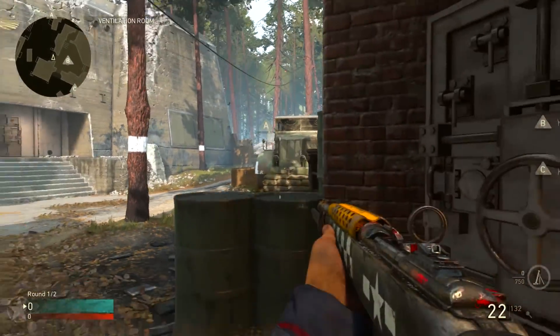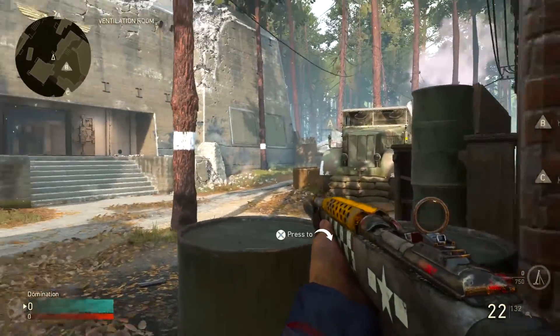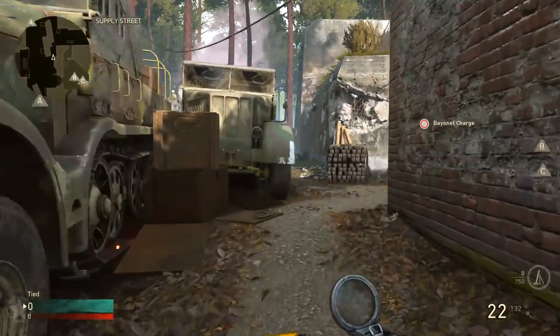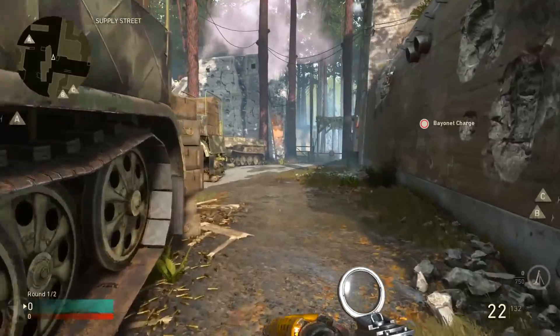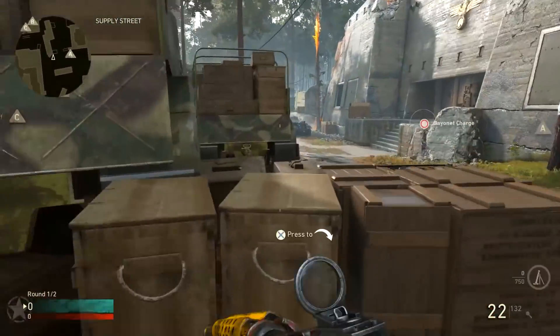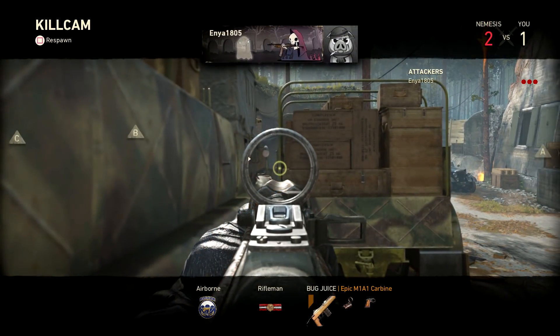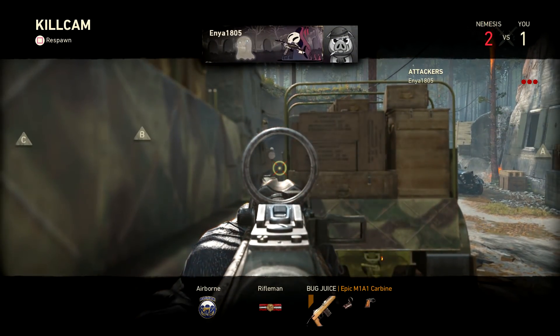If your team is spawning on the A side of the map and somebody is sitting in that position locking people down as they come out of spawn, a great way to challenge them is really simple: just jump up on top of these boxes right here and you get a nice clean line of sight between these trucks to pick them off with no problem.